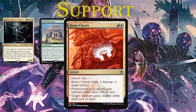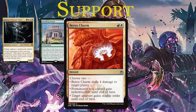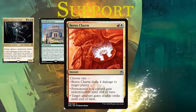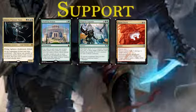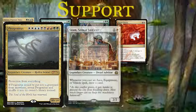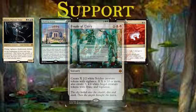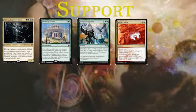Then we've got Boros Charm - one of the best charms. It's red and white for an instant, choose one: deal four damage to target player or planeswalker; give target creature double strike until end of turn; or give all permanents you control indestructible until end of turn. We're most interested in the indestructible part. If someone board wipes and you've got your Progenitus out, you've got Rishkar, you've just played your Finale of Glory and they're board wiping because next turn you'd wipe everyone out - you give all your permanents indestructible, and now their board wipe kills all of their opponents' stuff and doesn't kill your stuff. It just helps you a bunch.